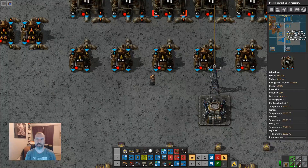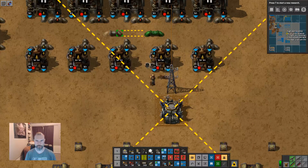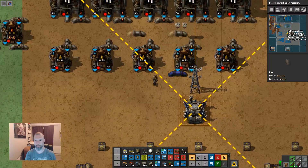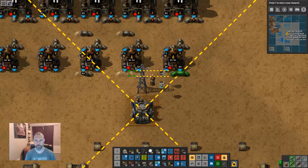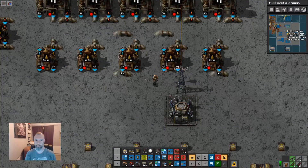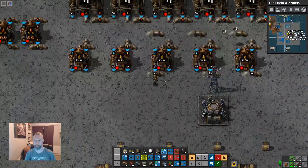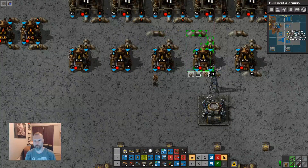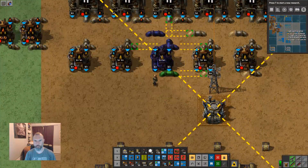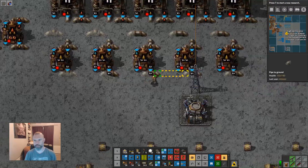The issue then is where does the petroleum go from the refineries? Maybe it's nicer if we stagger this. I think it looks nicer if we just stagger it down. So then we have two petroleum lines this way.